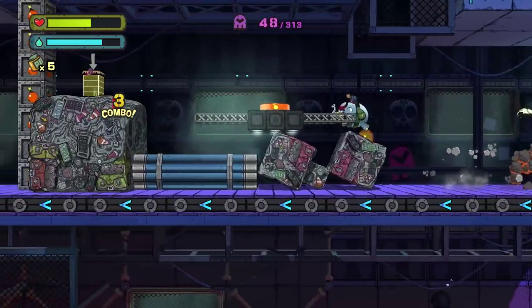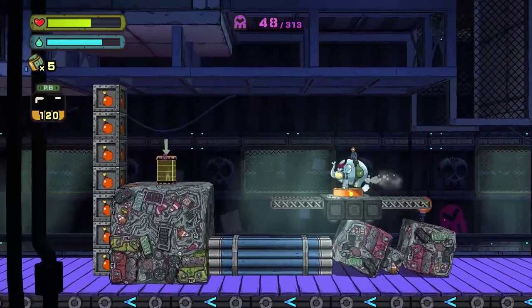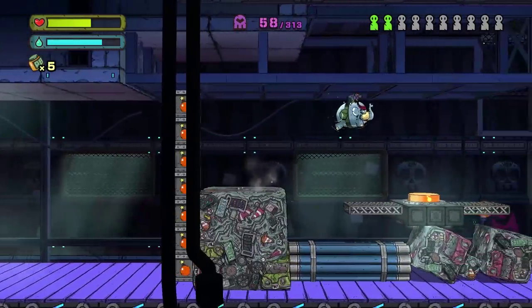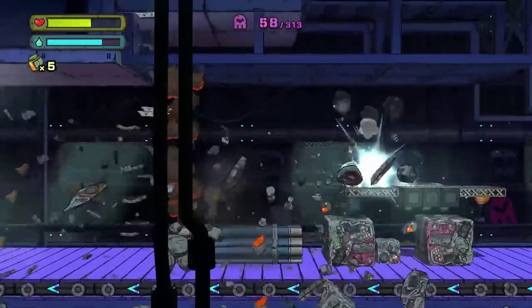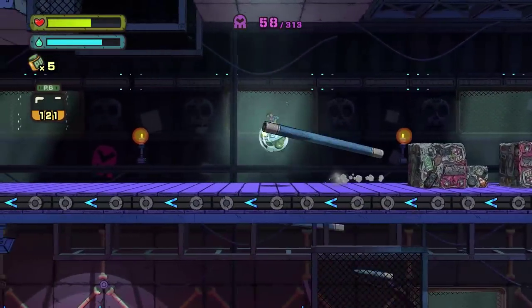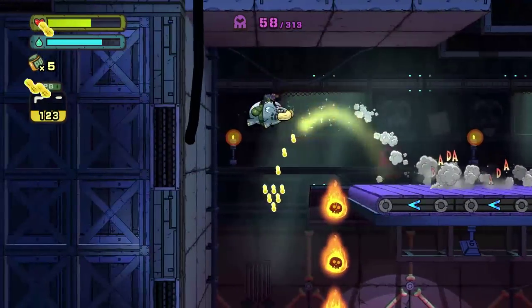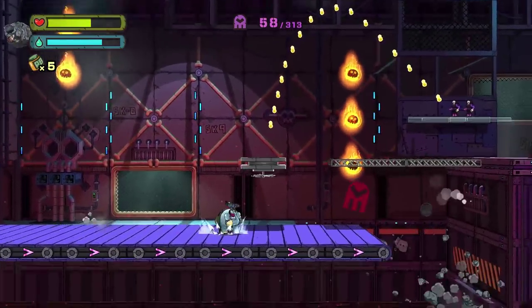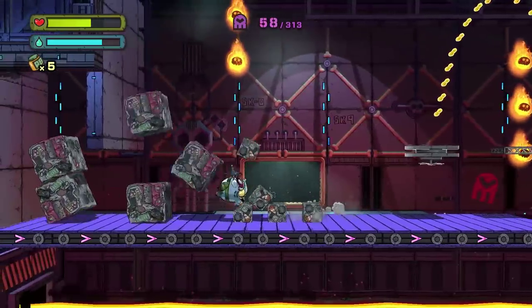Jump up here. If you break all those boxes, they'll add more boxes so you can still get up there. Same with that civilian — he'll just fall down and go on the conveyor belt, and you'll just have to make sure you take care of him. You just need at least a small one.